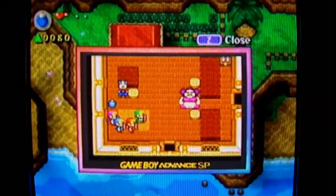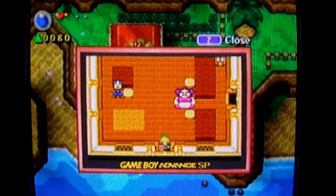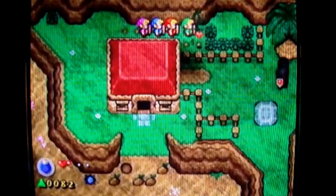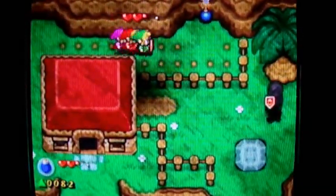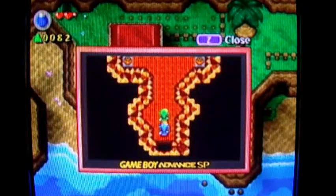I can't blow that wall — what the poop? Maybe I'm supposed to blast through the back way from the outside. Let's check that out, because there are some bushes. This wall looks kind of suspicious, so let's blow that up — it's got some slightly different colored grass in front of it. Success! In we go to the Game Boy Advance SP.